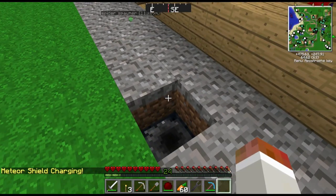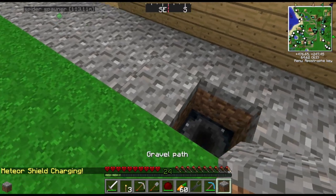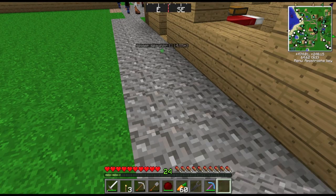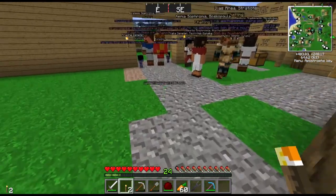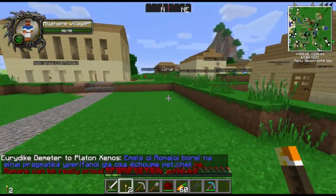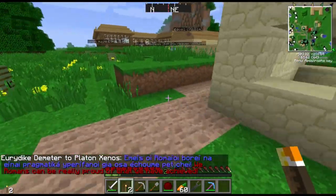Since these shields have such a big radius, I'm going to place one in the very center of town and hopefully that will cover the whole village. Placing it down - meteor shield charging. There's supposed to be some cool visual effect. I'll put a torch right there so I know where it is.